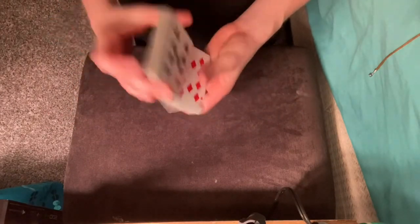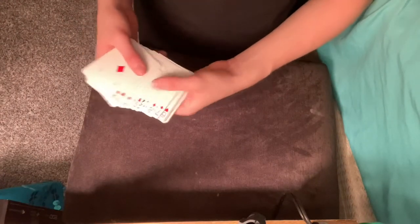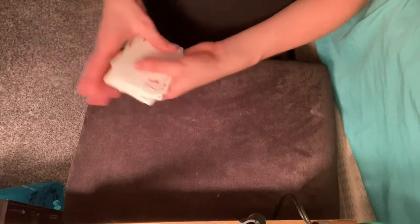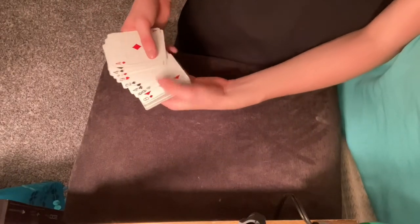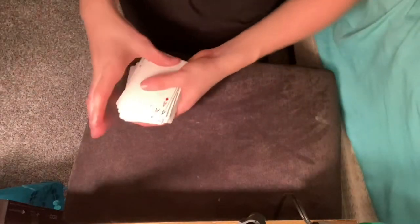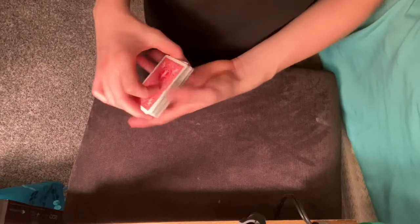Okay, so as you can see here I have an entirely normal deck of cards. I'm just going to go through all of them really quickly so we can get on to the trick. So normal deck of cards right here, and what I would do is if I had a spectator I would go through all the cards and ask them to just tell me when to stop whenever they want at any card. Let's just say they stopped at the two of diamonds right there.